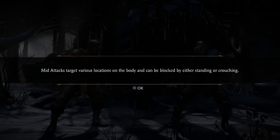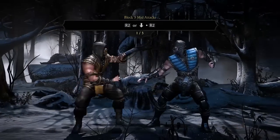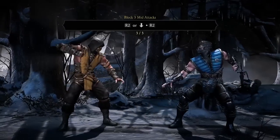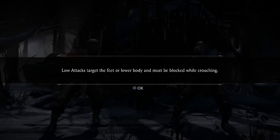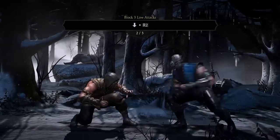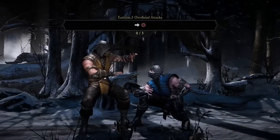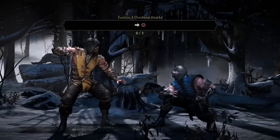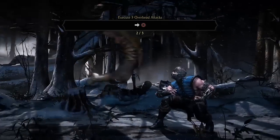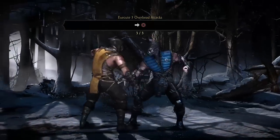Mid attacks target various locations of the body and can be blocked by either standing or crouching, so mid attacks don't really have a mix-up involved — if I crouch I'll block it, if I stand I'll block it. That's just the nature of mid attacks. Low attacks, of course, I'll have to block low. And here are overhead attacks, which can only be blocked standing. Scorpion actually has another overhead which is forward triangle.